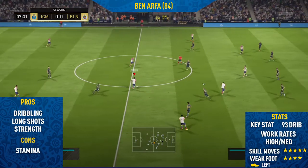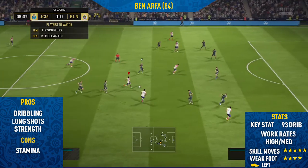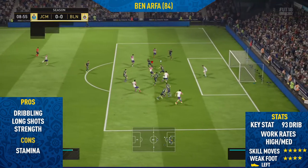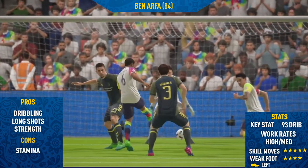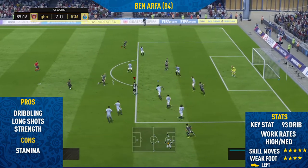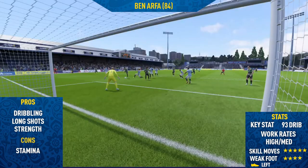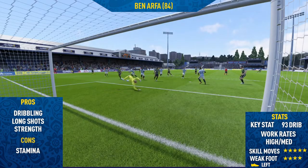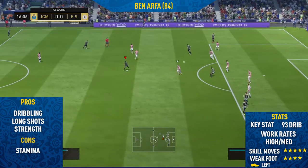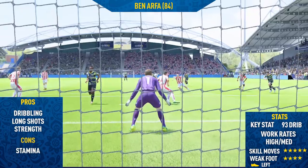Moving into the highlights, the first pro I can find with Bonartha is his dribbling. This guy has 93 dribbling, and it's also his key stat. When dribbling with the ball, he is very, very good — he can easily beat players just using his dribbling. Even though he isn't the fastest of players, he keeps the ball really close to his feet and touch tight, so it's really hard for him to get dispossessed. Along with this, he also has very good strength. Even though it's only 75, in-game it feels a lot better. He's able to win most shoulder-to-shoulder battles and push his way between defenders, which is very helpful, especially when skilling.